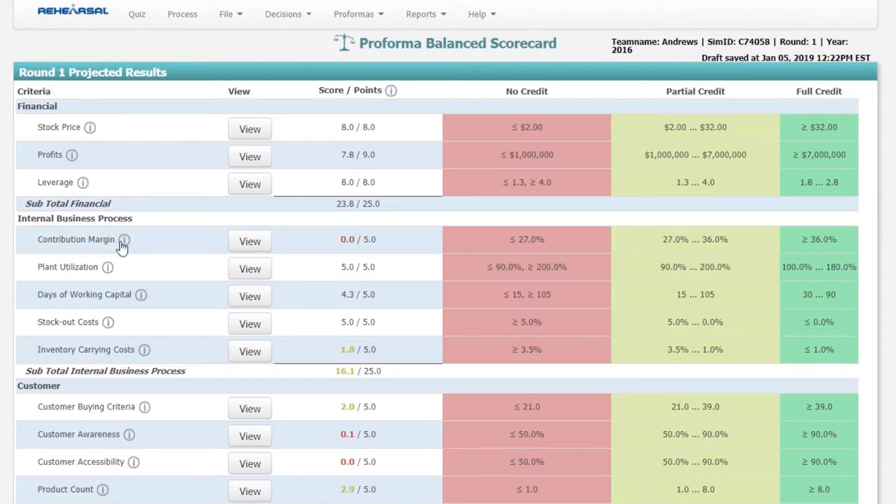For contribution margin, you need to have your average contribution margin — which is the average contribution margin of all your products — at 36% or more. You start with five products, so the average contribution margin across all five needs to be 36% or more. For plant utilization, you need to produce at 100% of your plant utilization or more.